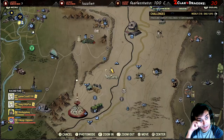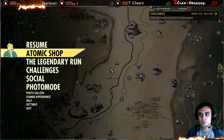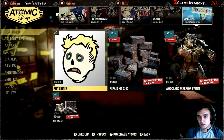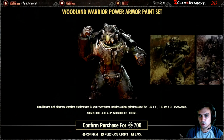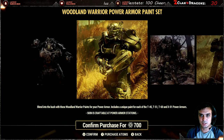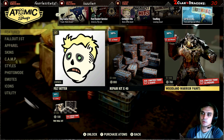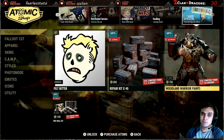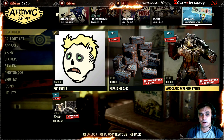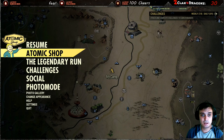Alright, so let's navigate to the Atomic Shop and see what we got today. So today we've got the Woodland Warrior paint. It just looks like a camouflage paint, for 700 atoms with a 30% discount. I would have preferred 50% off — that would be way better. But anyway, that is it. Nothing else has changed at the Atomic Shop.